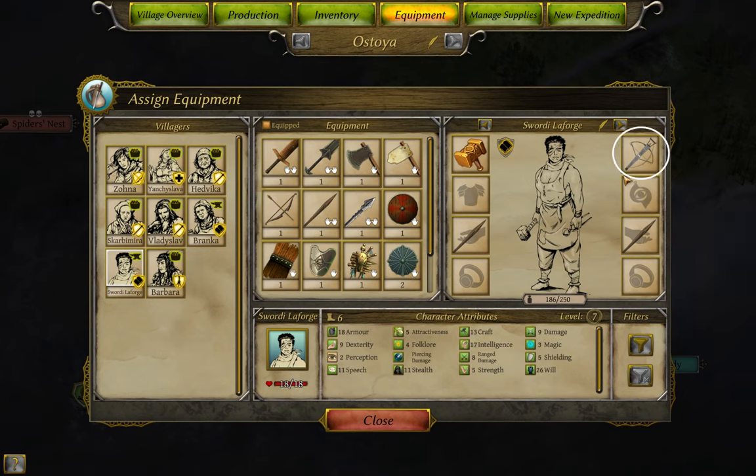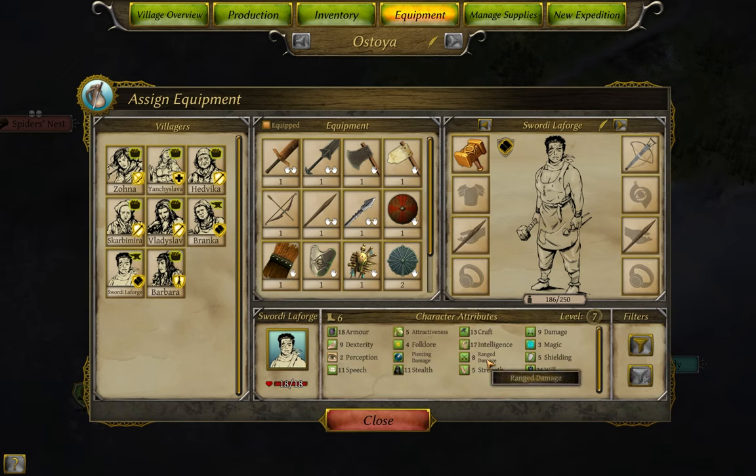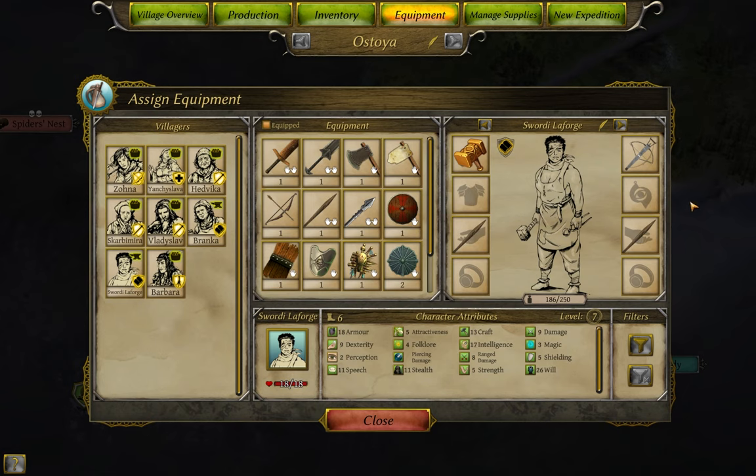The top right is a ranged weapon slot. Ranged weapons increase your ranged damage skill, but that's it. This slot is somewhat more of a luxury. Certainly put any bows you find on people, but spending the time to make them yourself is likely to be the bottom of your priority list.